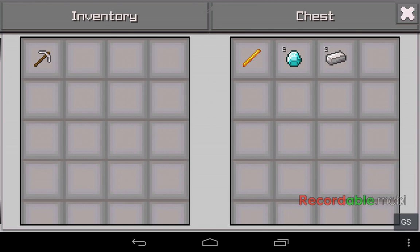You craft the Portal Gun with two diamonds and three irons, so let's take it.